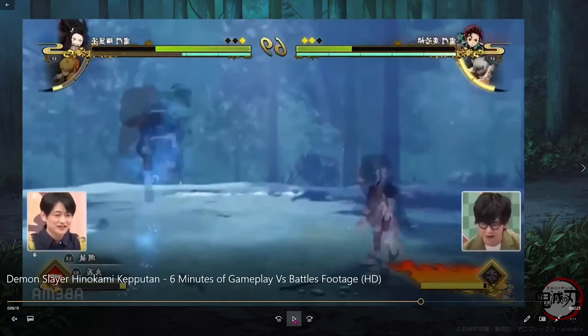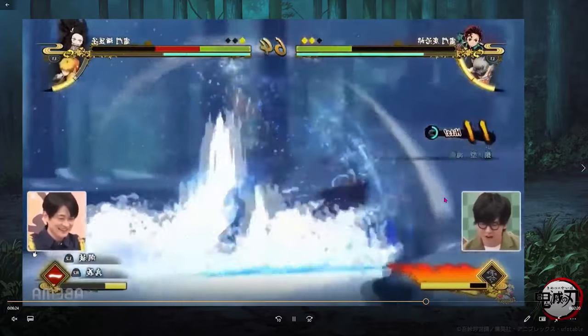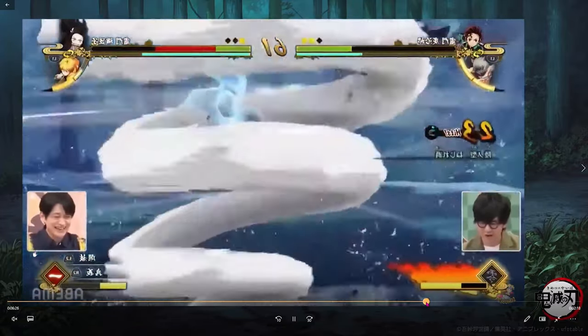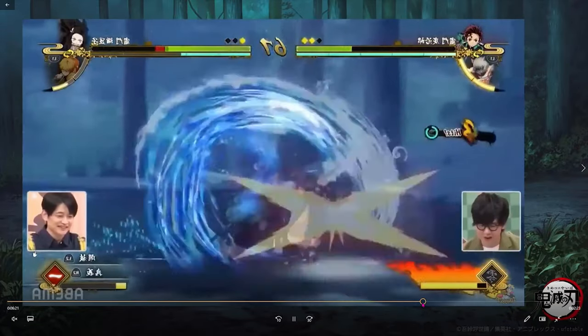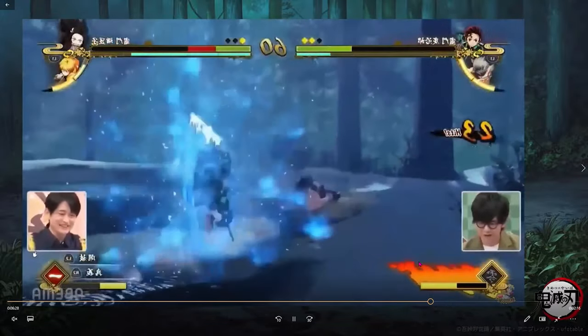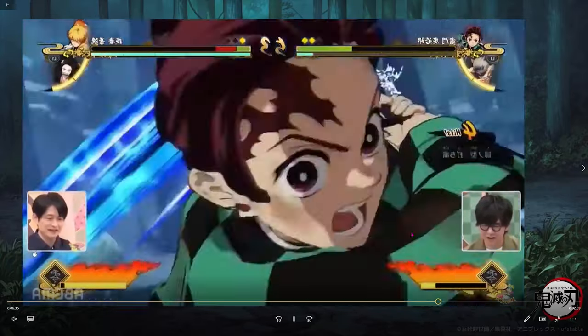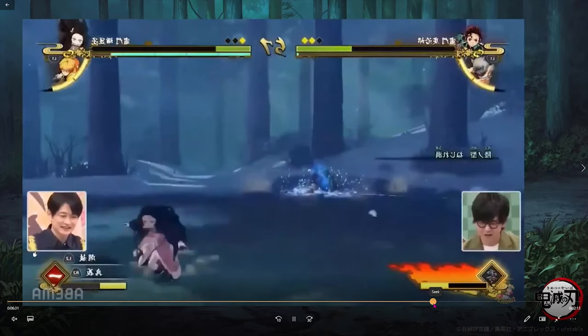Shout out to PS360 for blessing us with this gameplay footage. Once you activate your awakening, you are faster and you do more damage, and you can end your combos with a sick animation. Look how fast he is — look at that — and he can combo off of that. In normal combos you cannot combo after that downward splash move, but in awakening you can. Look how fast he's chasing that man down.